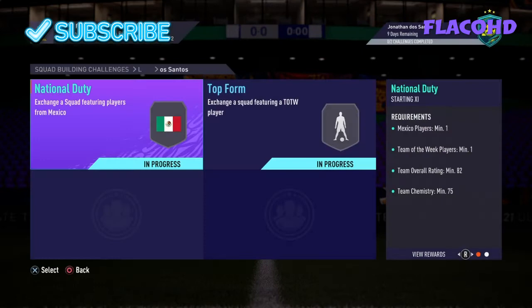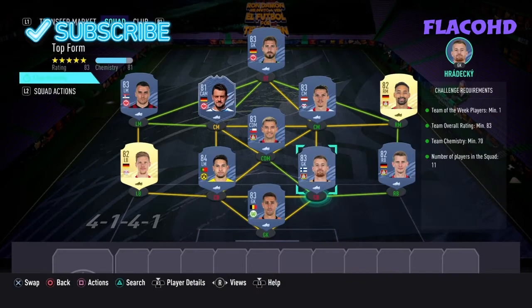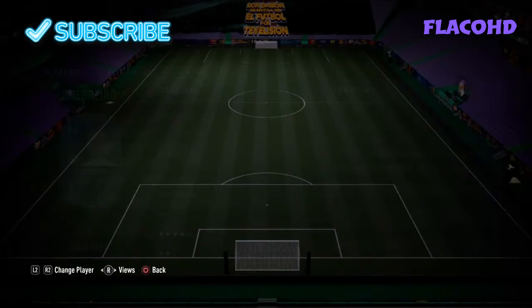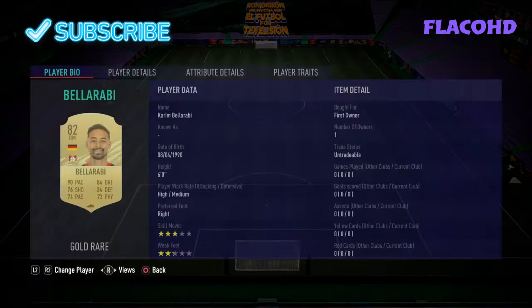Now moving to the second team. Your requirements are one Team of the Week player, 83 rated with semi-chemistry. So in goal we have Castils. At right back we have Bender. Right centre back we have Fredecky. Left centre back we have Raphael Guerrero. At left back we have Hausenberg. Left mid we have Kostic. Left centre mid, which is our inform, is Amin Yunus. At CDM we have Aaron Guiz. Right centre mid is Marcel Sabitzer. Our right mid is Belarabi. And then to end it off, our striker is Kevin Trapp.